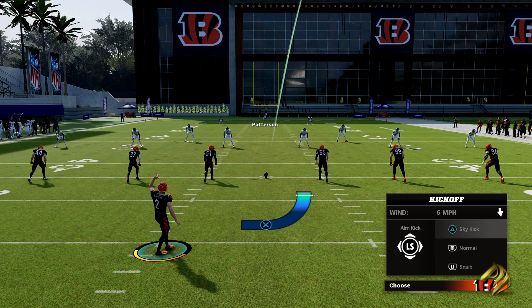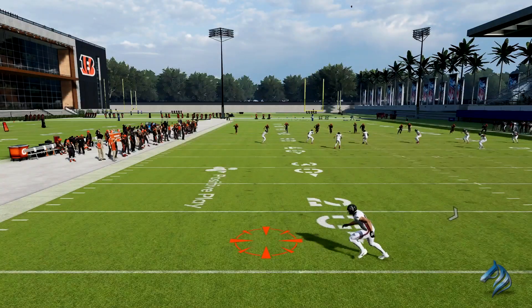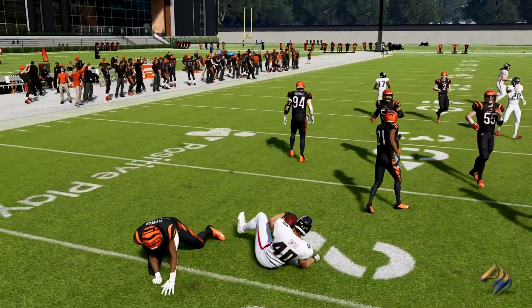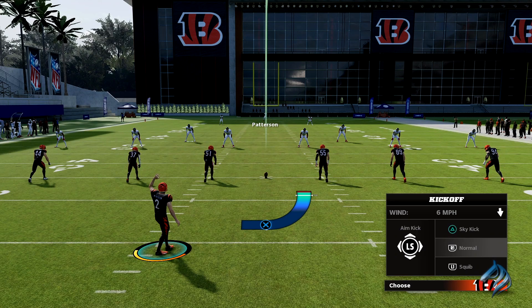Aim it to the right side, not the left side, because the left side has a faster player on it and that's what we're trying to avoid. Then you just max kick it with perfect accuracy — and that's how you sky kick. Very easy. It will potentially allow you to get some hit sticks on your opponent, making them fumble and all that extra good stuff that you see competitors and pro players do on the virtual gridiron. Hopefully this video helps you guys out.